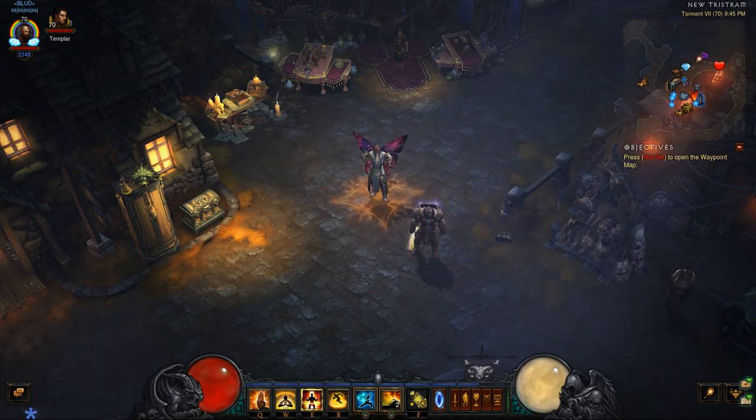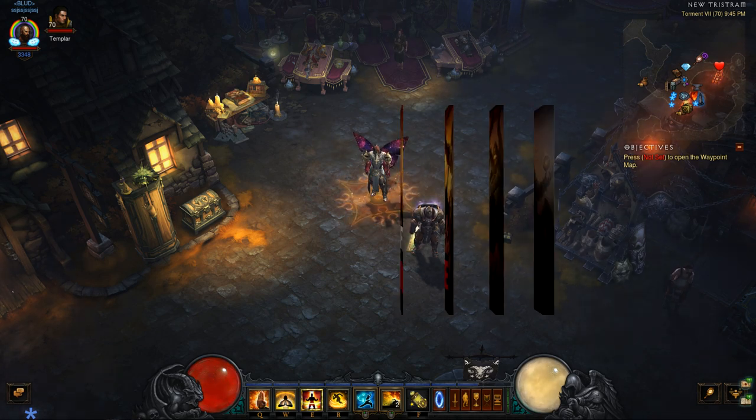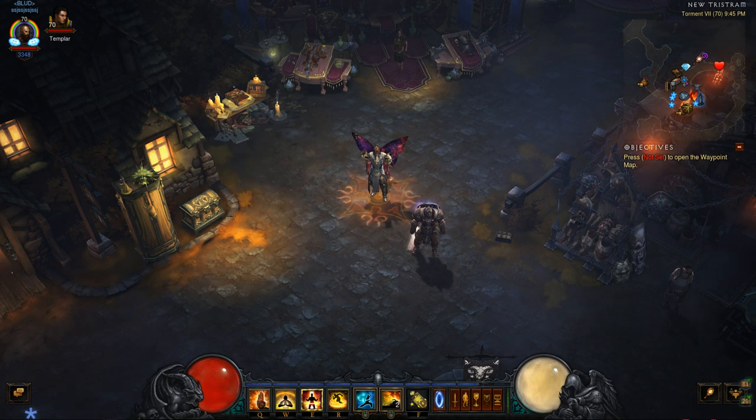It also saves you if you want to skip doing bounties for the season journey and just grind. You can keep materials without doing bounties and have stuff to reroll gear at 70. You can even do an upgrade with your death's breath — upgrade a level 70 weapon at level 40. I'll link a video in the description on how to really utilize the challenge rift bag.